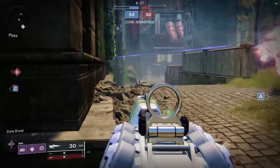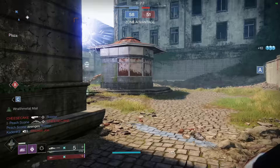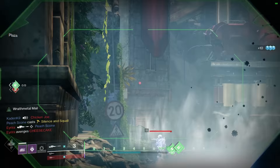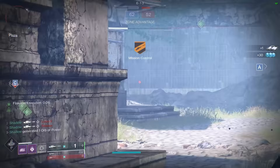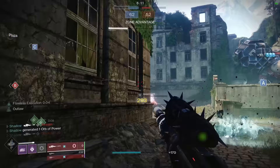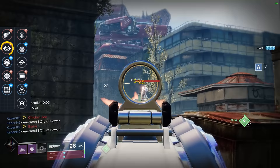Apostate is a legendary 140rpm sniper in the energy slot that originally dropped with the Shadowkeep expansion. That version was sunset, and since it has been reissued with new perk options, some really good perks are no longer present on the new version. This version cannot roll with Snapshot, which is pretty disappointing. However, it has some good perks especially in the third column — it can roll with Killing Wind and also No Distractions, which was just buffed in Season 14.